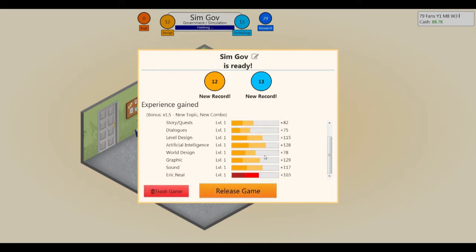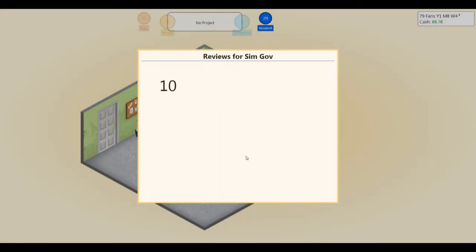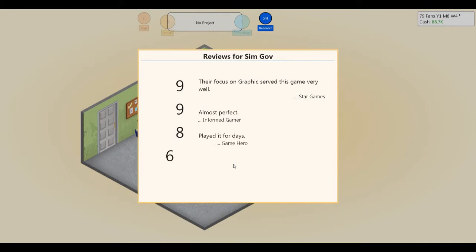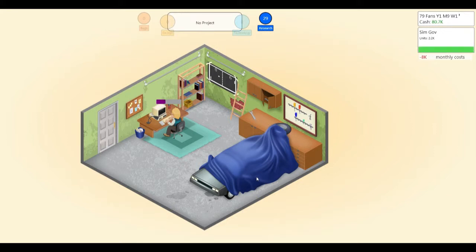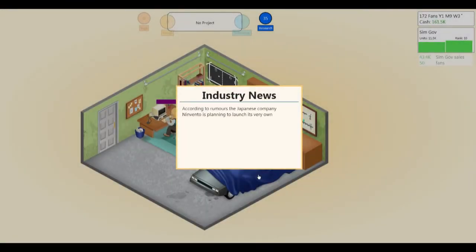New topic, new combo — great. As you level up in experience, you'll do better when you focus on features like story quest and dialogue during the slider portion, and you'll be able to accomplish more each time. First reviews came in — oh yes, gorgeous! Looks like SimGov is going to be very popular, which shouldn't surprise anyone who played SimCity. A very important note: never release two similar games in quick succession. Don't release two simulators, two strategy games, two RPGs — don't do it. The market will get bored with you and it will not sell well.